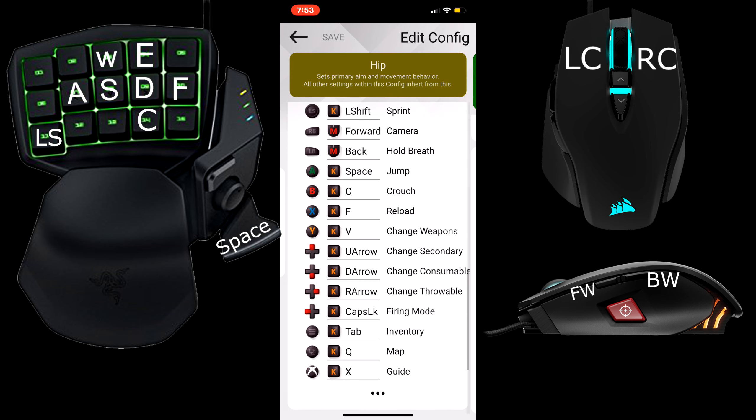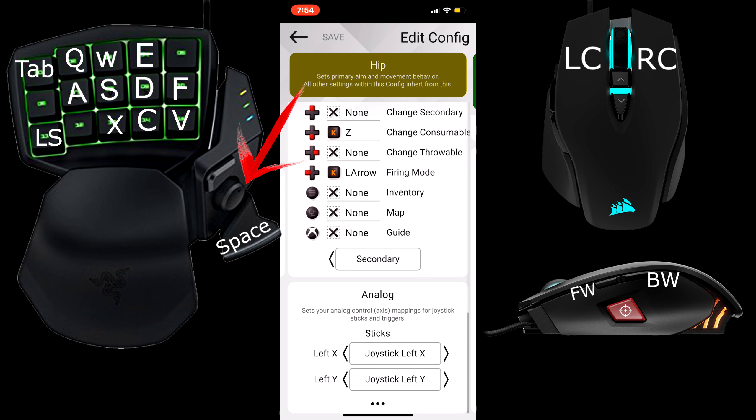Reload I have set to button 10, which is F. To switch weapons I have it set in two different parts — my first is V, which is why it will be button 15. The up, down, left, right arrows are located on my D-pad. To open the inventory I press Tab, which will be button 1. For the map it will be Q, which will be button 2. And last but not least, X or the home button is gonna be button 13.